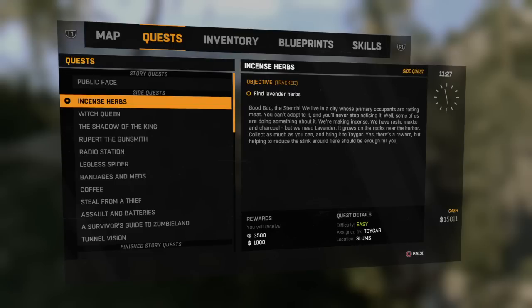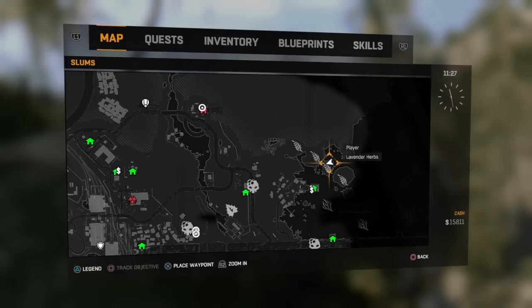So, with this description, we can clearly gather that lavender grows on the rocks near harbors, or if only one harbor, the harbor. So, where you're going to find this on the map is right here.